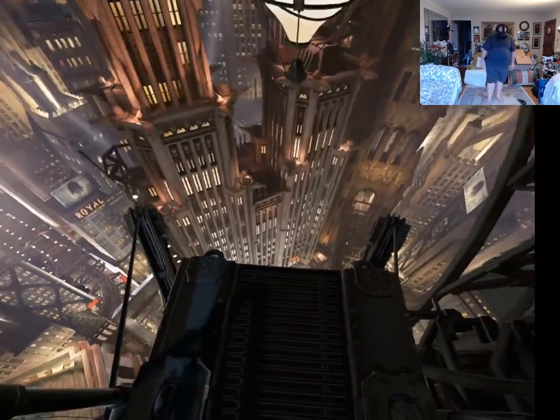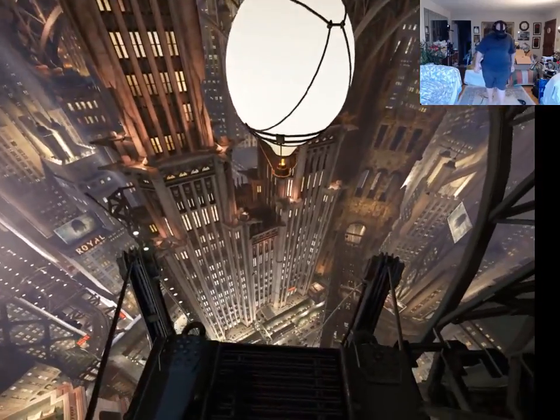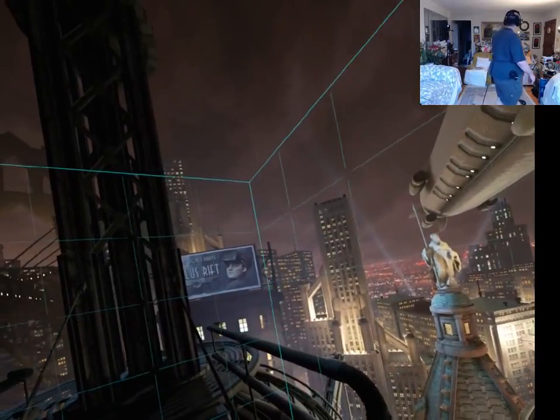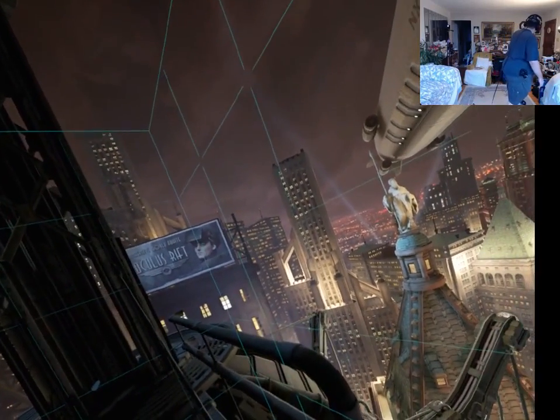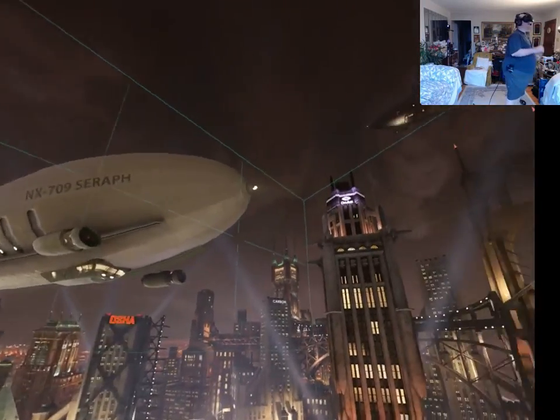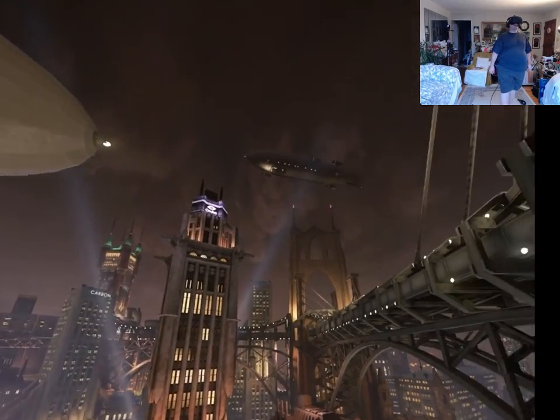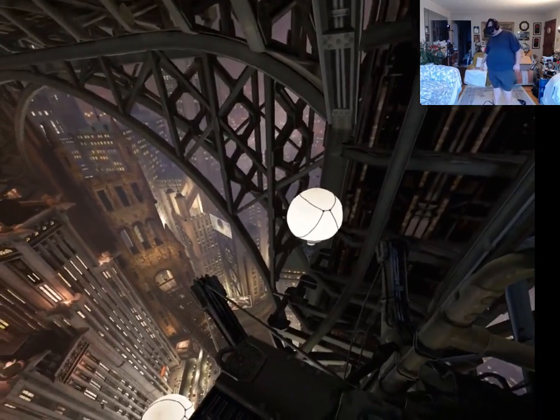And this one's one of my favorites — around the ledge of a skyscraper. You can look down. It's like my play space is actually mirrored to it. And back there, kind of an easter egg of Palmer Luckey. The old Oculus logo up on the skyscraper in front of me. It's a very cool scene.